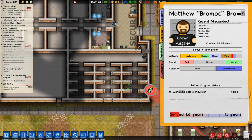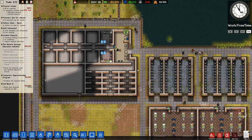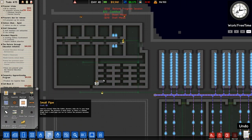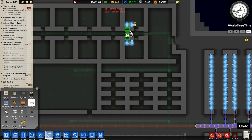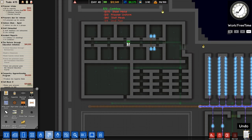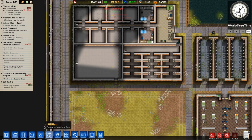This is Matthew Bromock Brown, prisoner number 3872169. They're in here because of recent misconduct: destruction, escape, attack staff, found drugs, found drugs, and found tools. I've now recruited them as a CI — confidential informant — so we can talk to them later on if we desire. You don't want to do it straight away because it brings a massive amount of heat down on them. I'm going to run some pipe work here, running across and then probably closer to the center like that.